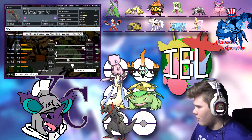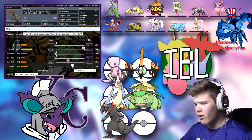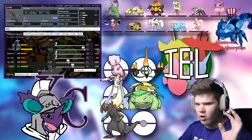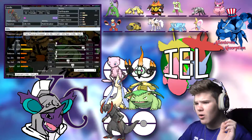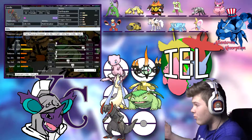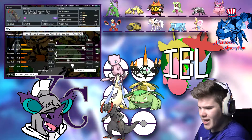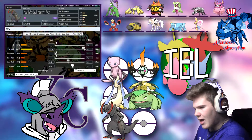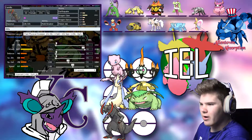Dragon Dance gives me the opportunity to set up and run havoc on his team. Aromatisse and Crawdaunt are his biggest issues against my team, so if he doesn't bring one or either of them that would be amazing, but I guarantee at least one is coming because they're both great Pokémon. That is Camilla — Max Attack, 148 in Speed to outspeed Serena, 108 in Special Defense, and Adamant Nature so I do a ton of damage. This guy is one of my wall breakers.